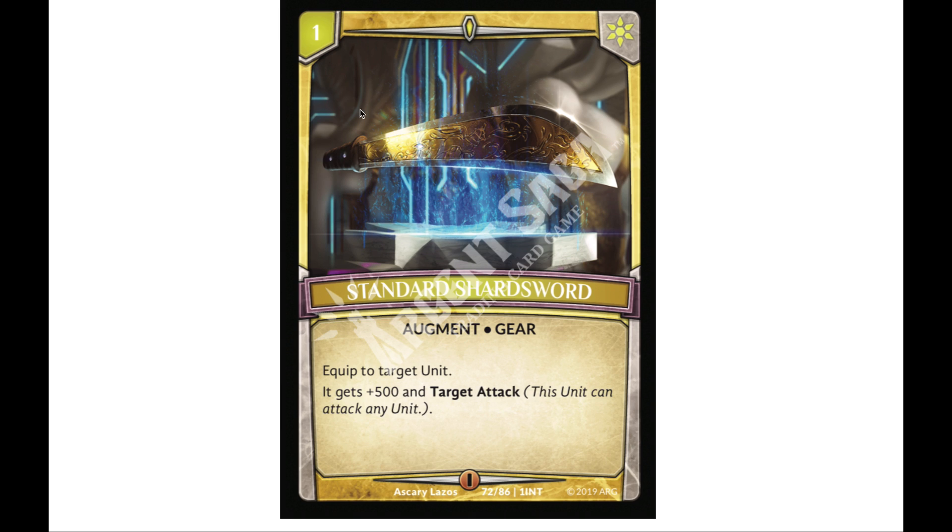Next up we have our first gear: Standard Shard Sword. It costs one and is an augment gear — gears appear to be a subset of augments. It equips to a target unit, giving it 500 power and target attack, so it can attack any units even those that are active. That's pretty cool for board control.